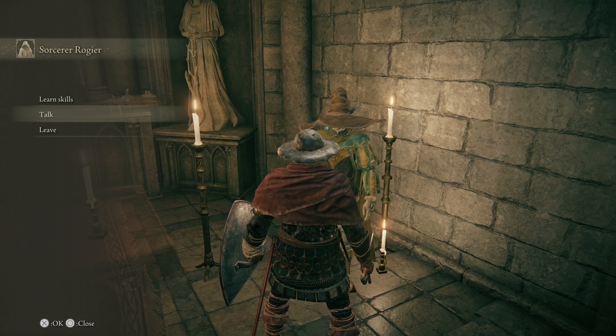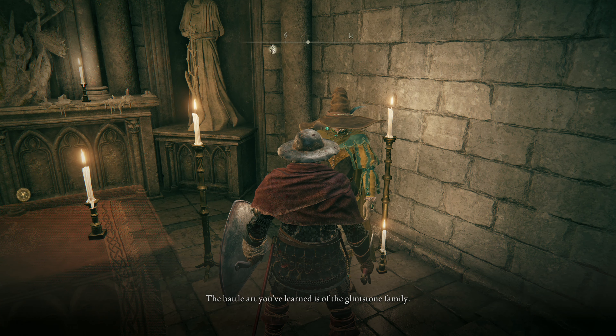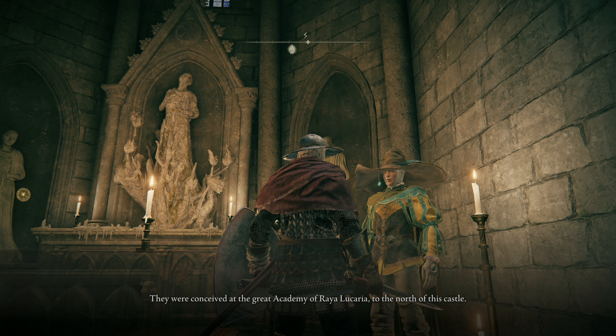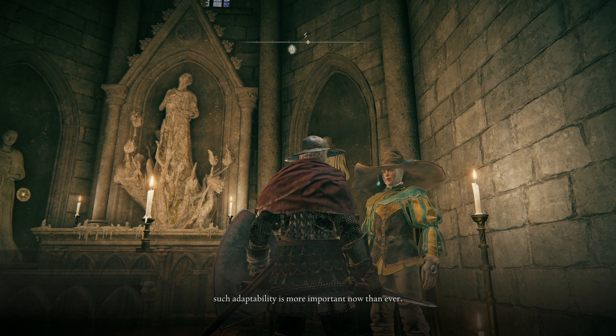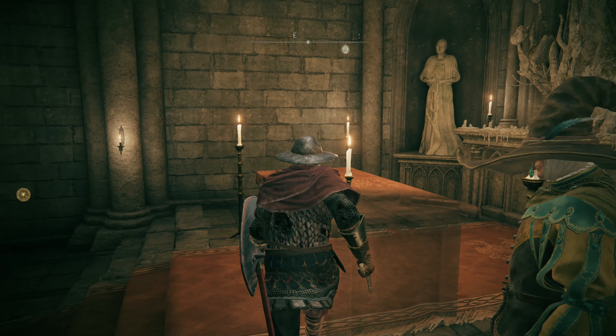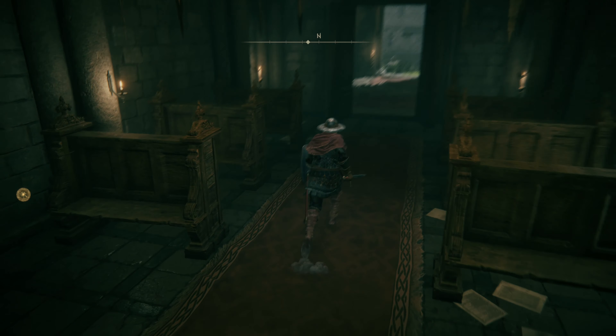Once you've bought a skill from Rogier you can talk to him. He says the battle art you've learned is of the glintstone family — they were conceived at the great Academy of Raya Lucaria to the north of this castle. In the past they obeyed laws which contravened the Golden Order, or so he's told. Fascinating that the Golden Order was pliable enough to absorb practices that contradicted itself. With the order broken and in need of repair, such adaptability is more important now than ever. Maybe he'll have more dialogue as we purchase more.